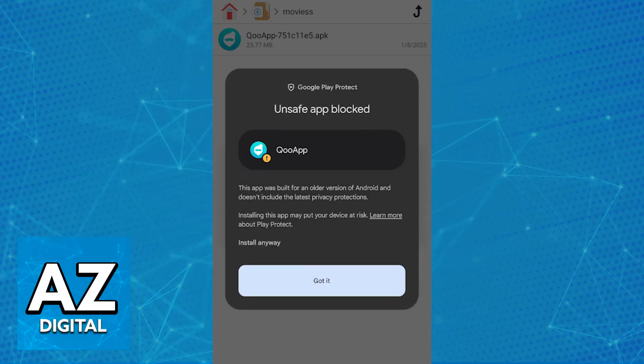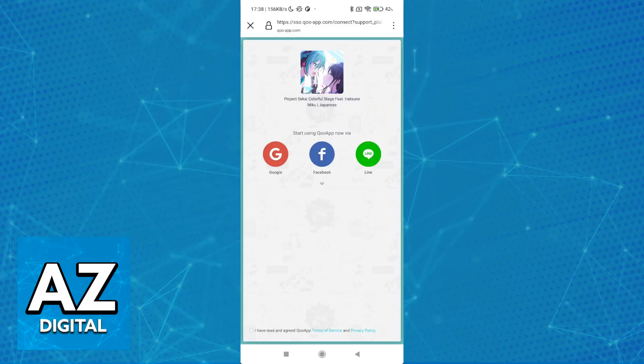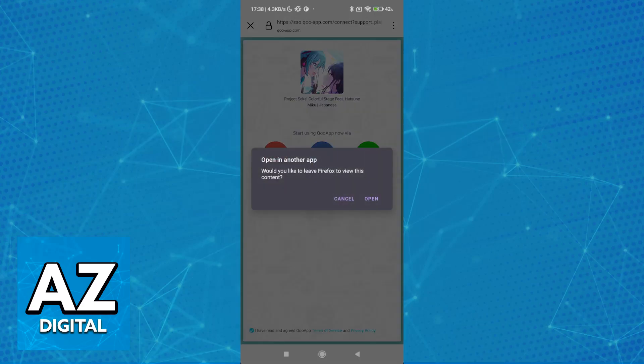Usually, you might get a warning similar to this one from Google Play Protect or any other system on your device. You just have to choose the option to install anyway. So as you can see, because we chose to download via Pukyu app, it's already telling us that we can download the Japanese version of the game instantly. So we just have to sign in with one of these preferred options after you read and agree with the terms.